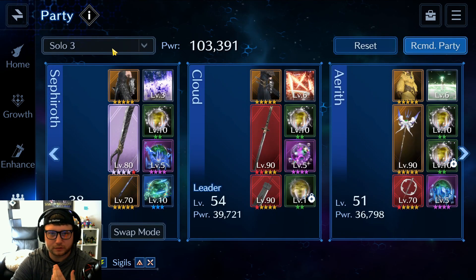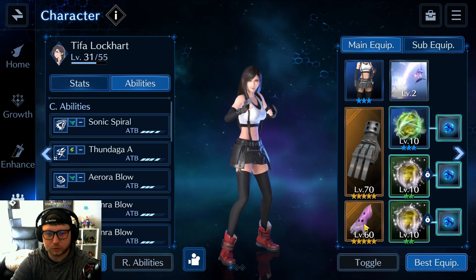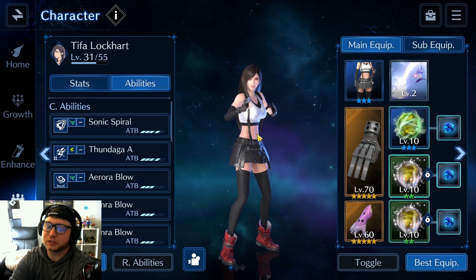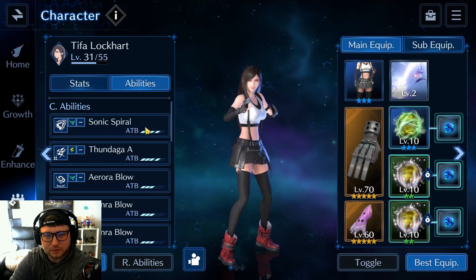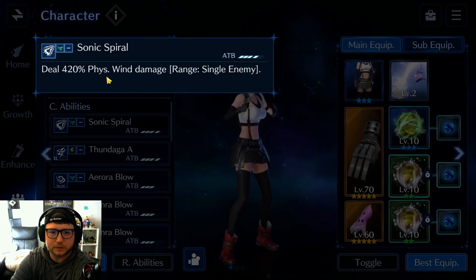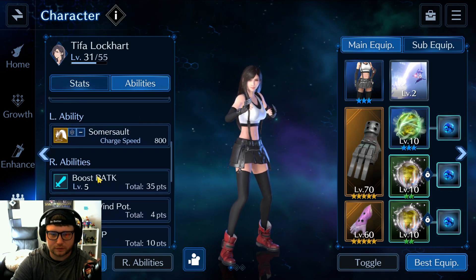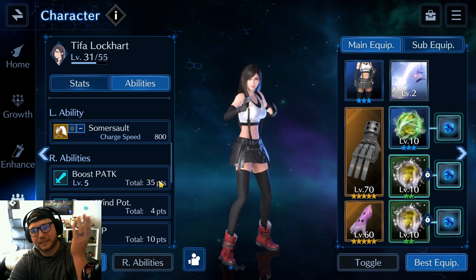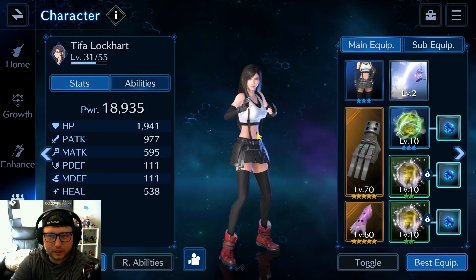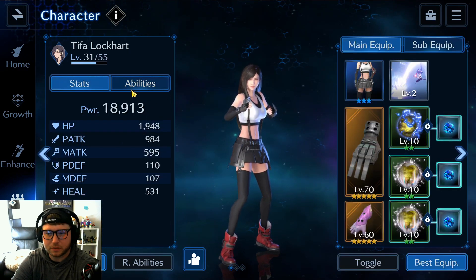Here's the team I'm planning to use. Tifa will run Motor Drive and Crystal Gloves, covering both lightning and wind bases. She has Sonic Spiral for 420% wind damage to a single enemy, Thundega for AOE lightning to all enemies, Arrow Blow, and Ruin. For her R abilities, I boosted her physical attack as much as I could. The only issue is the Crystal Gloves deal magic lightning damage, not physical, and her magic attack isn't great — I might swap Arrow Blow for Thunder Blow.